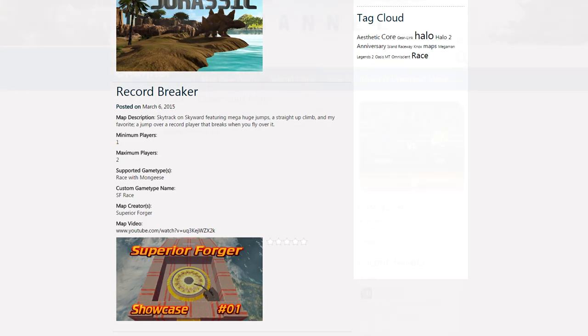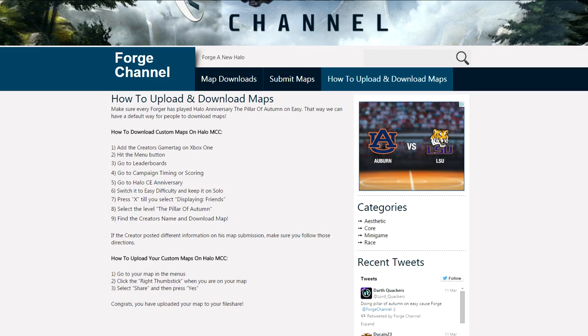There's also an area with instructions on how to upload maps to your file share and how to download maps. A lot of forgers in the community are trying to establish a single standard way of downloading maps in Halo: The Master Chief Collection since there's no file browser. The default method we all decided on is: go into Halo Combat Evolved, play the Pillar of Autumn on easy and solo. That's our default way — it's the best method available. Anyone who doesn't know how to find maps can check the leaderboards that way and find your name. So every forger should play Halo CE Pillar of Autumn on easy and solo, at least until we get a file browser, which hopefully is coming soon.